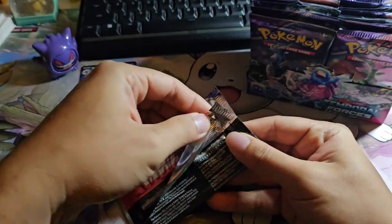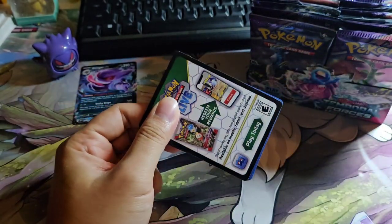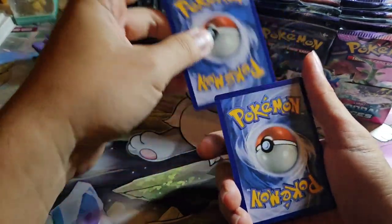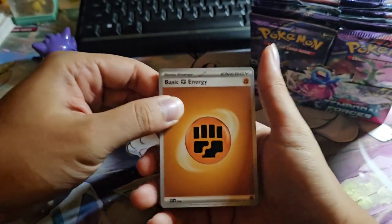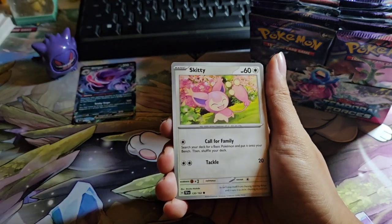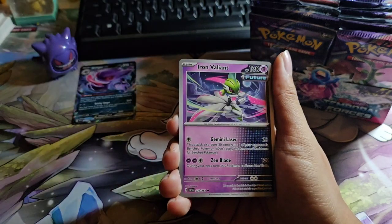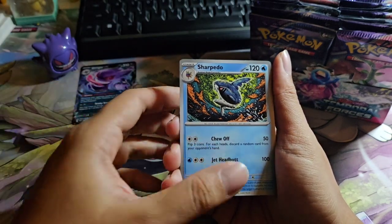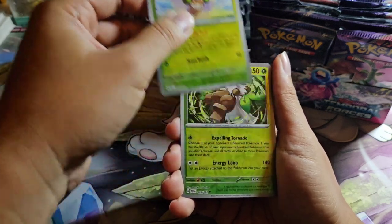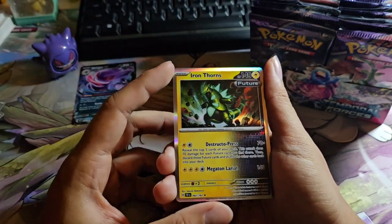Onto the next one. Code card for you guys — one to the front. Okay, we have: Fighting Energy, Scyther, Skiddo, Electabuzz, Bramblin, Iron Valiant, Sharpedo, Metagross, Whimsicott, Shiftry, and Iron Thorns.